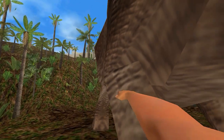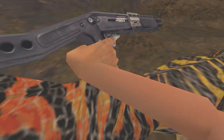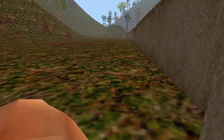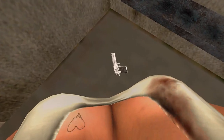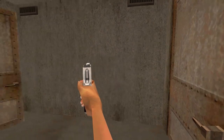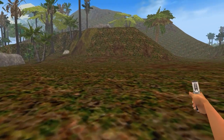Trespasser is set on Isla Sauna, where John Hammond's dinosaurs were created in a secret laboratory before being shipped over to Jurassic Park on nearby Isla Nublar. Following the events of The Lost World, the island has become a prehistoric nature reserve and is completely overrun with dinosaurs, from giant peaceful herbivores to aggressive carnivores with a taste for human flesh.